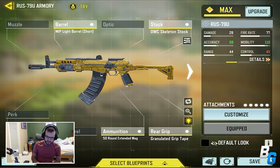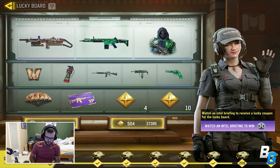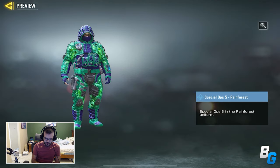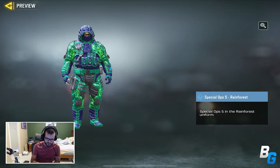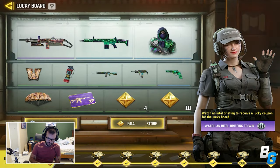Another new thing: while you're in a class and you've put attachments on a gun, there's now a new button on the top right. If you press it, it shows the overall stat attributes for the weapon based on your attachments — which is really nice. There are also some new rewards in the Lucky Board, including a new character skin and a new DRH skin.